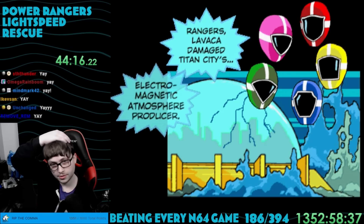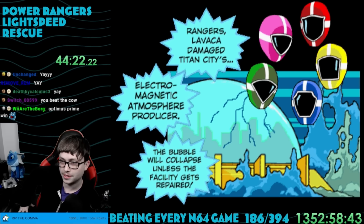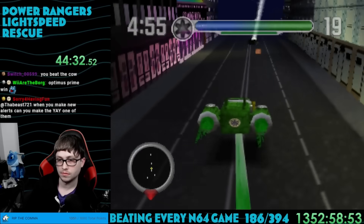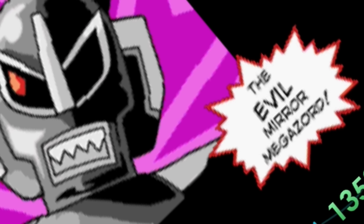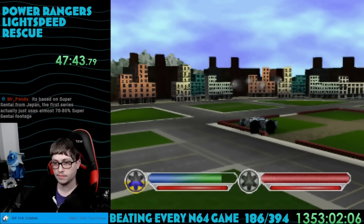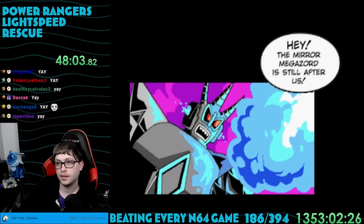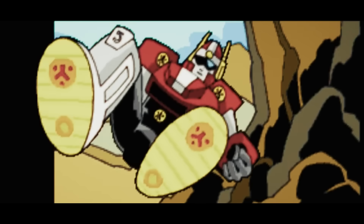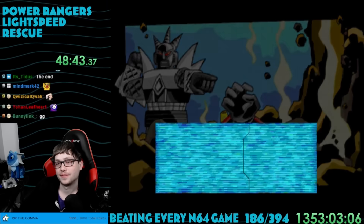Apparently Lavica damaged the city's electromagnetic atmosphere producer in all the ruckus. We've got to repair it or the city is going to go pop. It's just one of those fly-around-as-green-ranger missions — collect 20 boxes. Diabolico used the power coin to create an evil Megazord. What a twist. It was another easy Megazord battle — nothing special. I unlocked evil Megazord for multiplayer at least. Apparently it was too strong to destroy, and our Megazord ends up buried under a pile of rubble. The Power Rangers were buried alive.